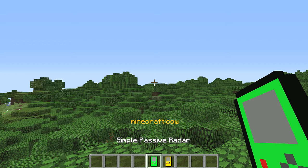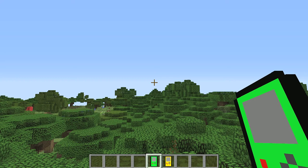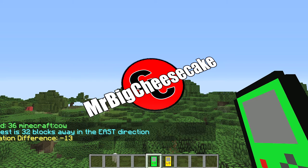I've chosen the cow by holding Shift and right-clicking. Now I'm going to let my finger off Shift and simply right-click — boom! See how it does it? It says the nearest one is 32 blocks away in an east direction, so we'll look where east is.